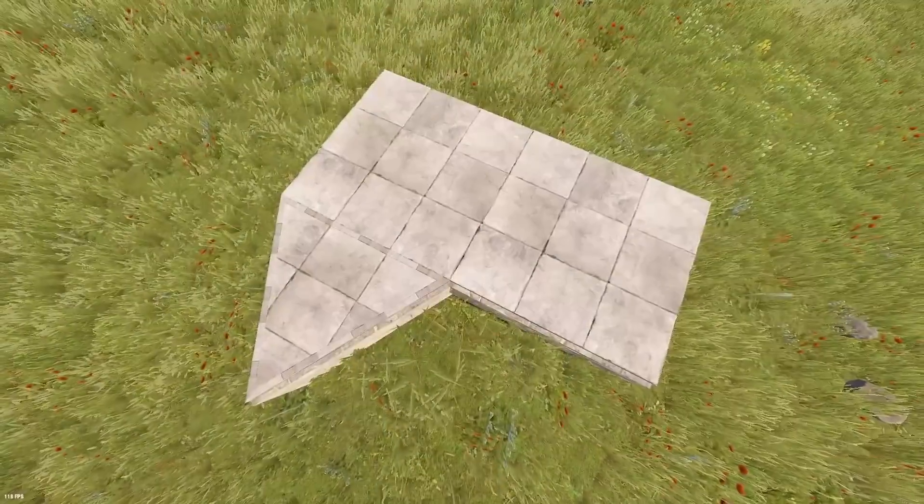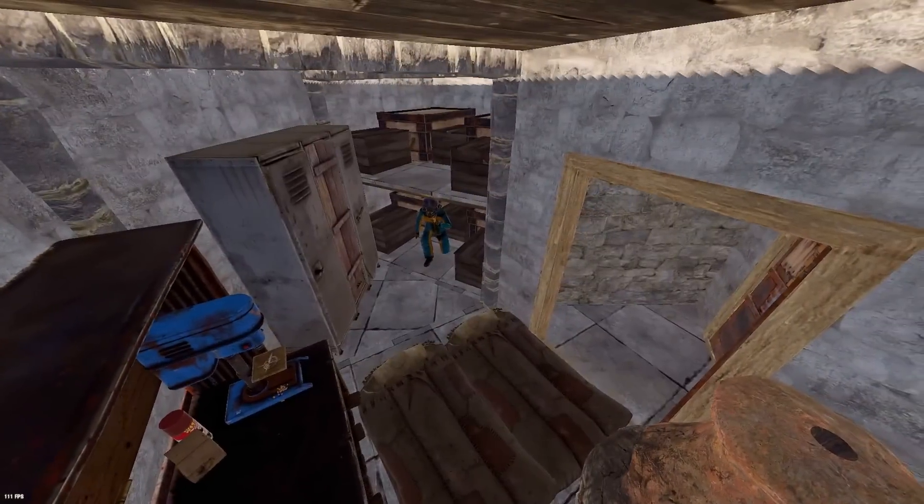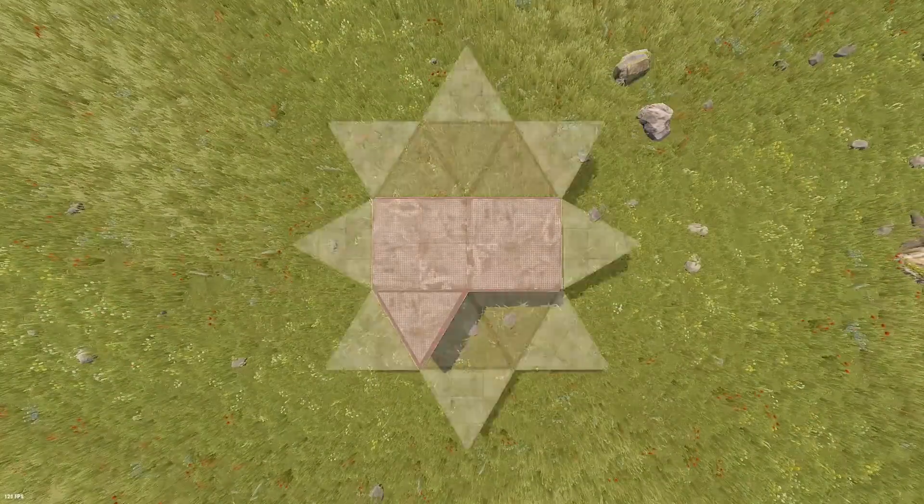What's the best footprint for a solo duo? A 2x1, a hexagon, or maybe this heptagon? I like this footprint as it's far more spacious than a hexagon, and at the same time far cheaper to expand than a 2x1.